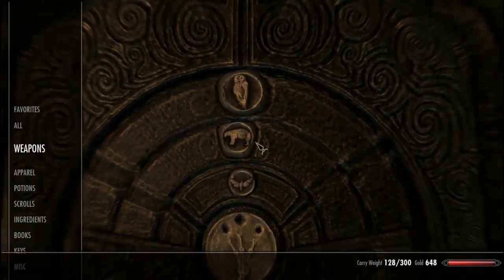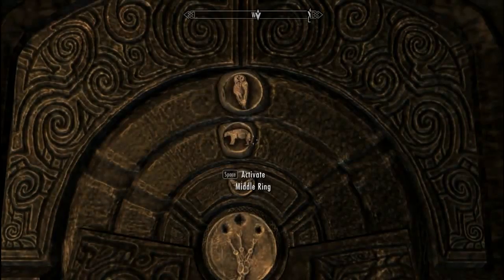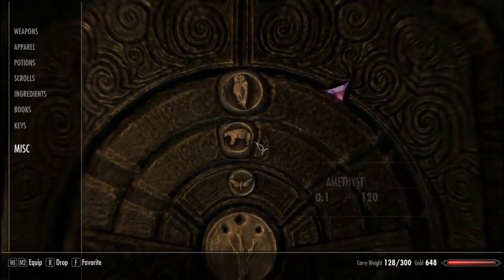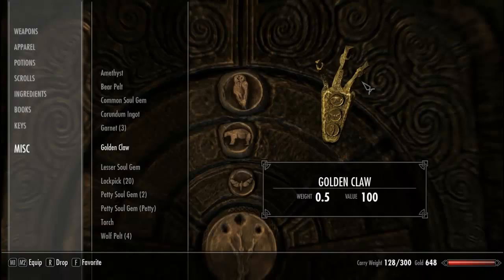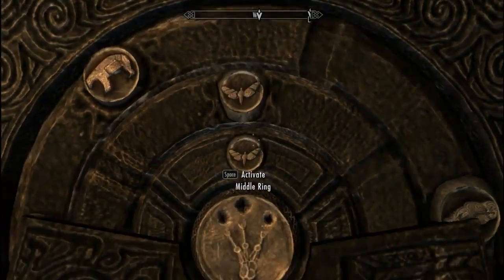I don't remember. A quick way to go to inventory is just press I — you never really do that. And the quick way to go to Magic, I think, is P — oh yeah, it's P. And a quick way to go to Map is M, which is what I usually use anyway. Miscellaneous — and there it is. It's Bear. It's Bear, Butterfly now.